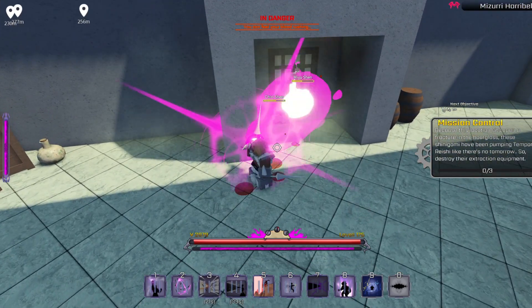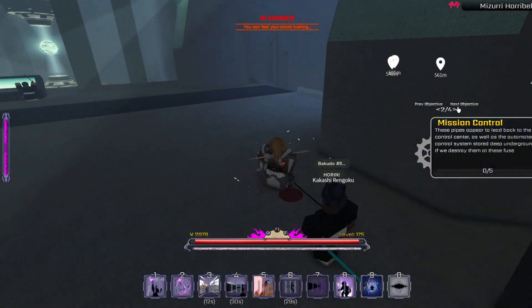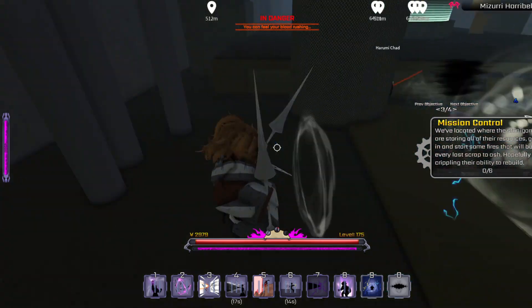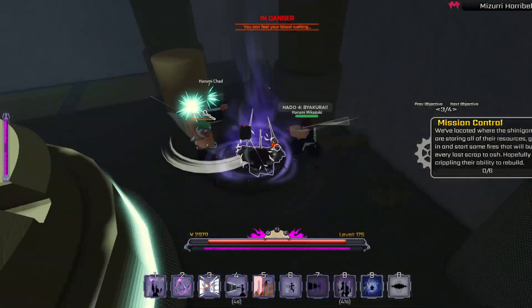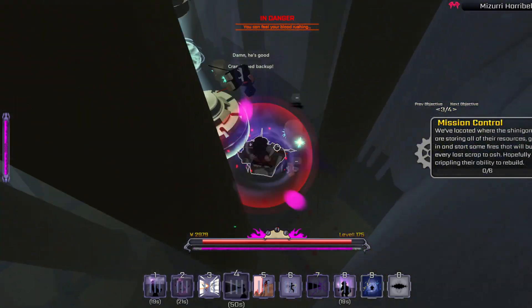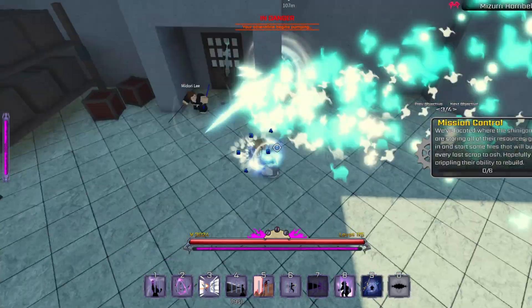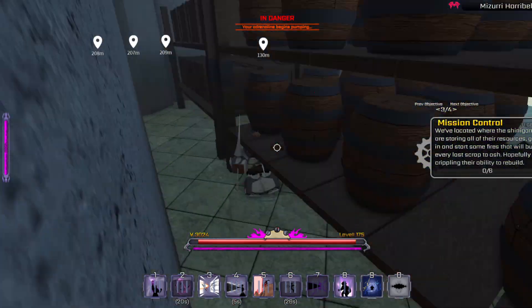By the way, if you want to make this faster, you can use the Lunge move instead of Vulcan — it will speed things up a lot. If you use Lunge, you can get through the doors without actually having to break them, which is really useful. I'd recommend using that instead of Vulcan. I just didn't get it because I'm a Spirit build. Lunge is definitely a must-have move; it would be so much easier with it.